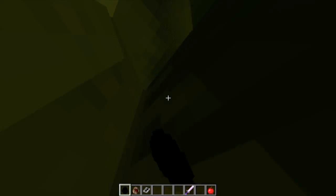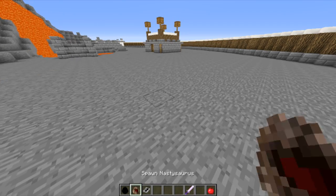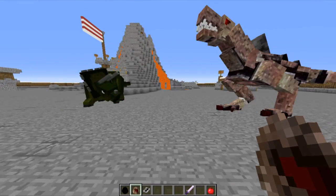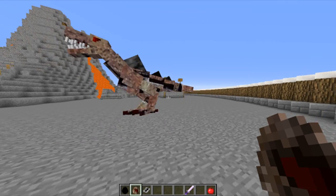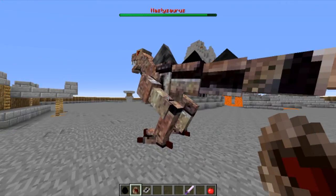Alright guys, here we go again — Triceratops versus the nastysaurus. Look at him just go at our Triceratops! He's going to charge at the nastysaurus trying to knock him off the map, but the nastysaurus just takes him down without a problem.